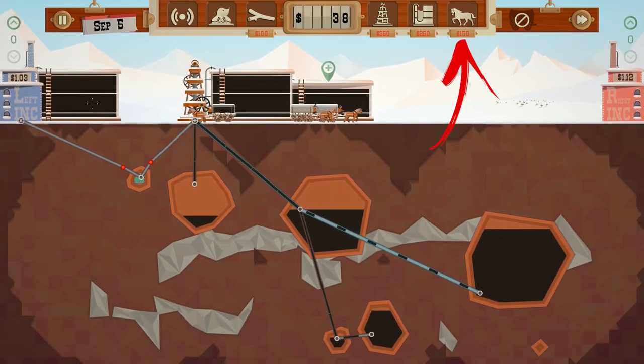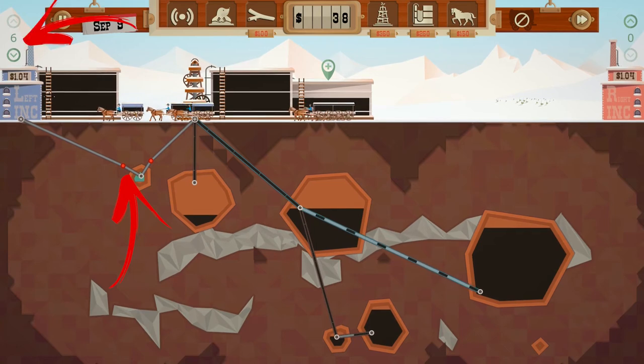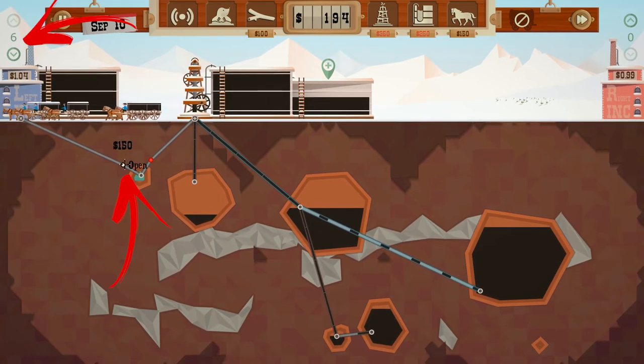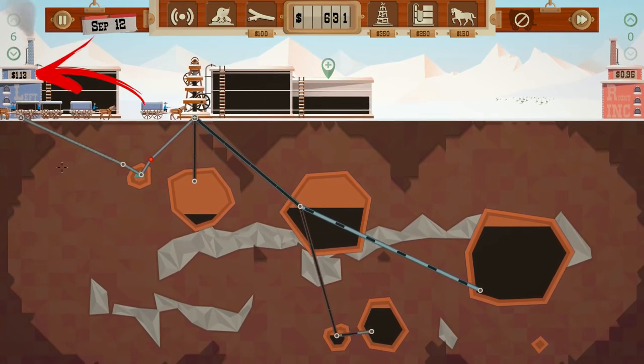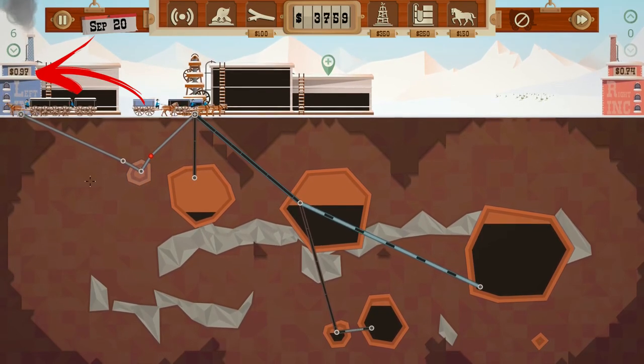Also, build as many silos as you can in order to store as much as possible, and build the maximum amount of wagons you can. Once all is ready, open the valve going toward the building and send all the wagons to sell there. The gas will temporarily raise the price of the oil, so you have to sell it all before it drops down.